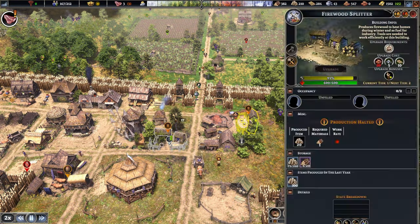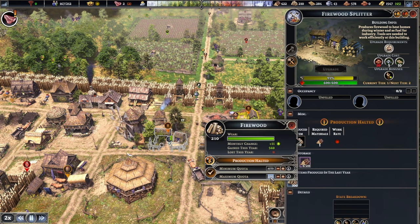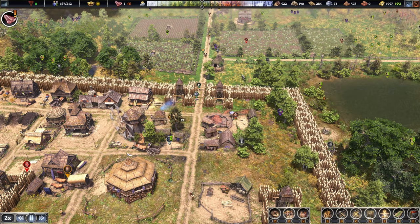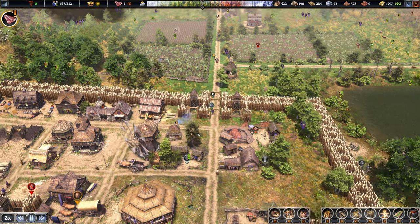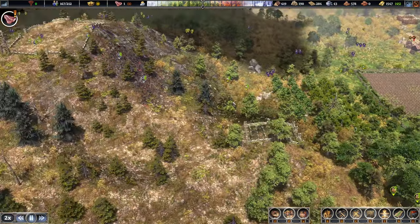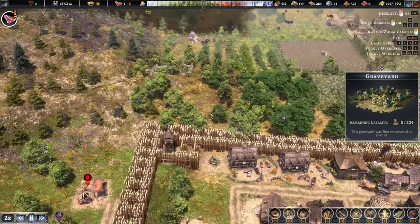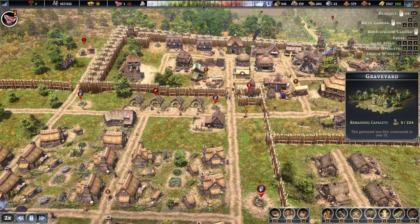Enough firewood it seems. I do want to raise this to 300 this time. We've got plenty of logs in the stockpile right now. Let's just be a bit more prepared for the winter. Graveyard is now complete — it can take up to 224 people.